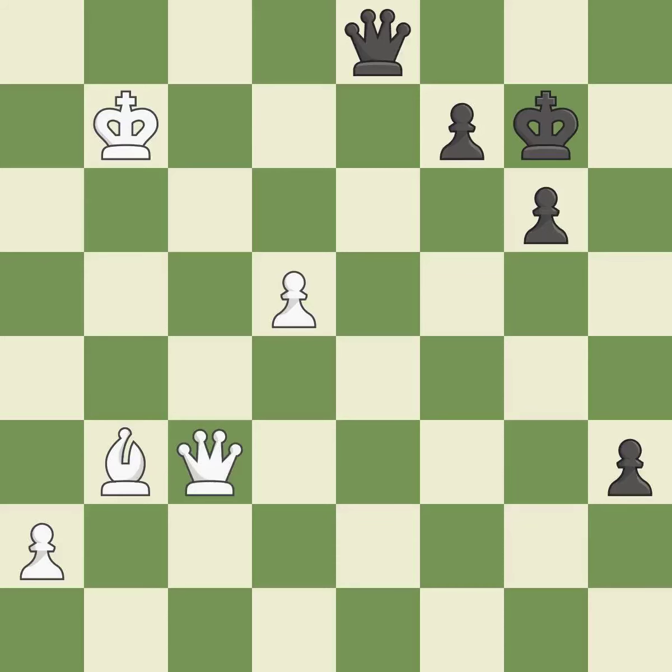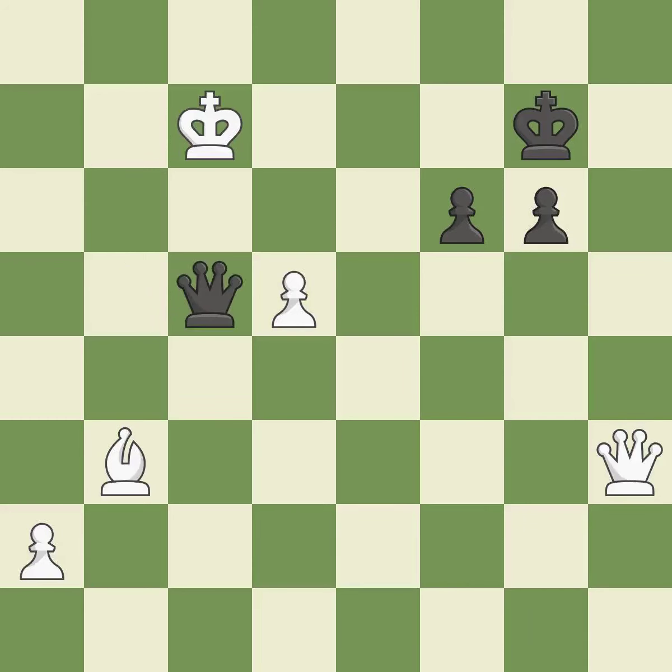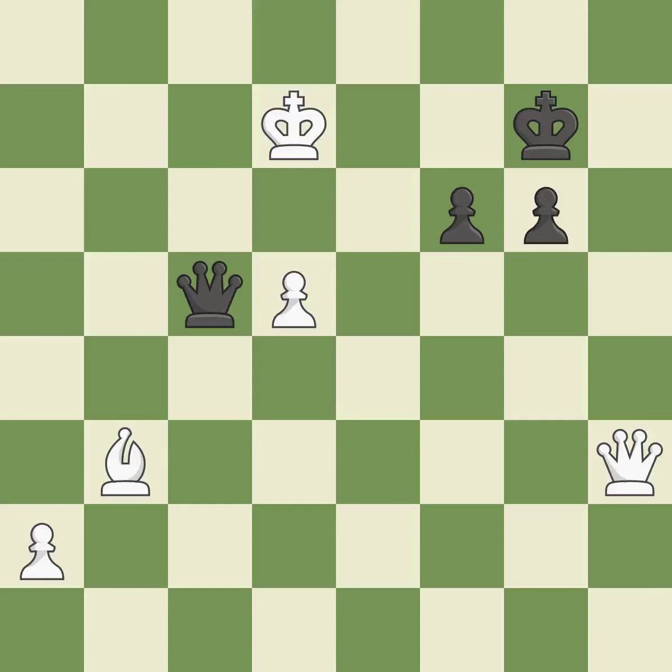This misses a chance to sidestep the opponent queen's check — it is incorrect. It was a free pawn there. This avoids the queen's check. A powerful play. This moves away from the queen's checking. Among the best actions. This avoids the queen's check.